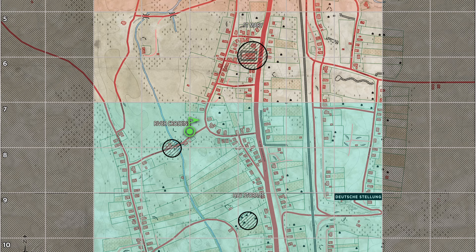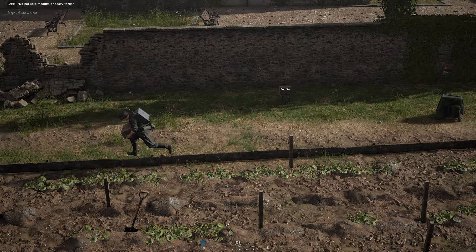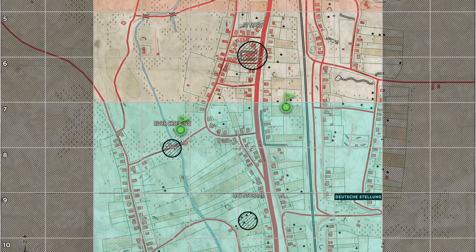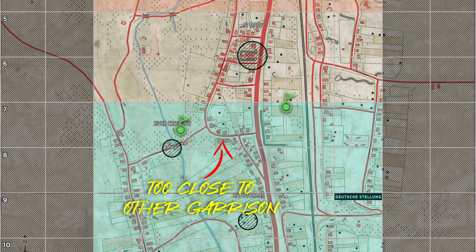It only costs 50 supplies to build a garrison in the blue territory, and support players carry 50 supplies. Squad leaders should work with their support players to get a couple of additional garrisons built. Just remember, garrisons must be at least 200 meters apart, so make sure the supplies aren't dropped too close to another garrison or you won't be able to use them.